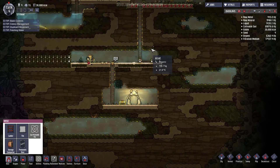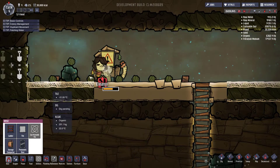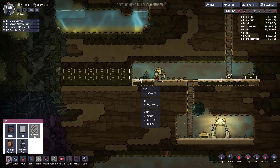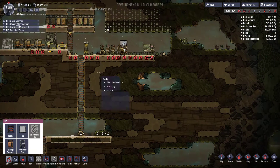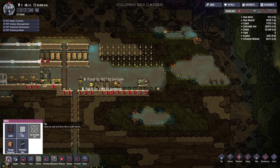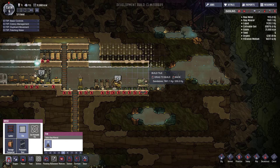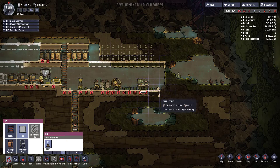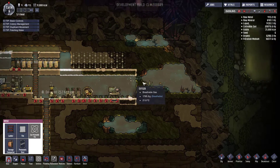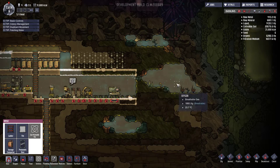Eleanor, cleaning out the toilet - good girl. We'll have an extra floor along there, a bit more floor there for the oxygen. Oxylite there, so that's generating some oxygen. We're getting there.